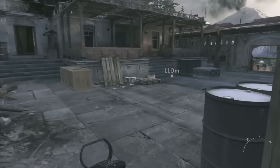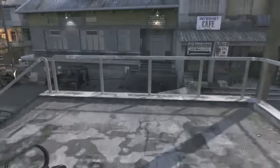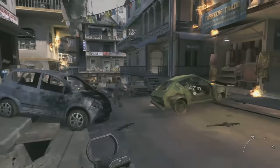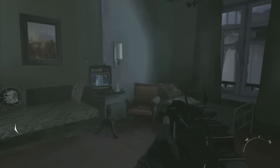Second Intel: from that exact same spot, just run forward, go out into the main street. There will be a lot of enemies in this area, including a couple in this house. Go into this house on the right on the corner, and in this bedroom is the second Intel.